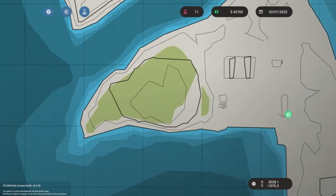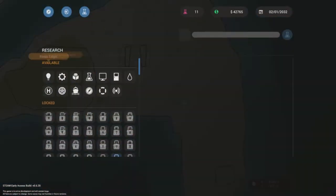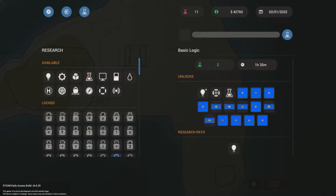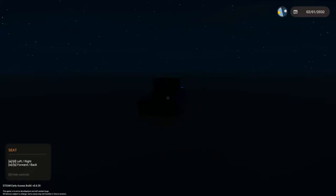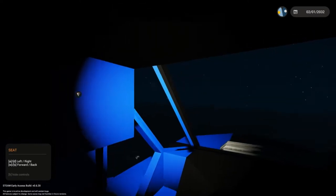This is Coastguard Outpost TT — and this one doesn't have a name but it's for sale. How do you buy it? Looking at the research menu: basic logic, mechanics, buttons, decorations, displays, doors, sensors, rescue equipment, large boats, land vehicles, helicopters. So we'll research basic logic — that's going to take a long time apparently. I don't know how to buy these islands — I'm gonna go to this island and try and buy it.